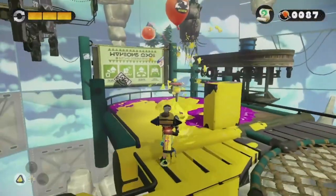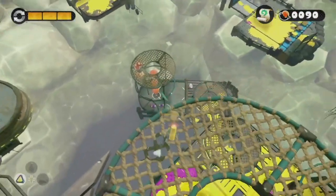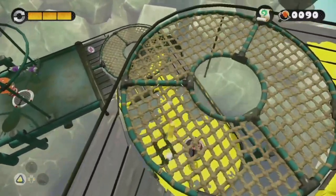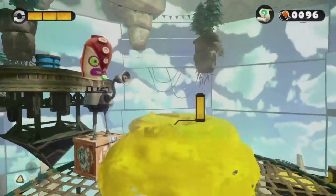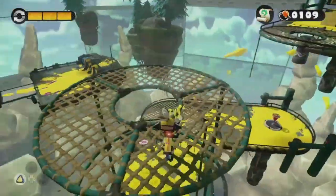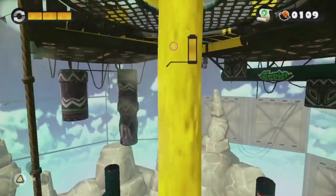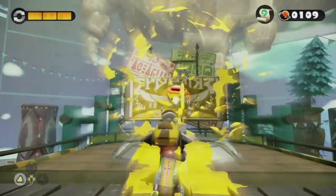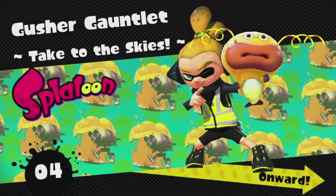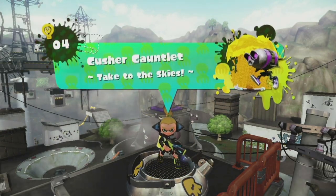I do believe if you go to the right side, it'll take you to the Zapfish. You can also go down this way — I wanted to show this off — there are some extra eggs here that you can get. But let's go ahead and finish the level properly. We gotta go to the right side and that'll end the level. Kill the shield, get the Zapfish — Gusher Gauntlet, take to the skies. Onward! I always love the little jingles in this game. With that, we cleared out level four!